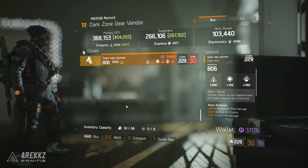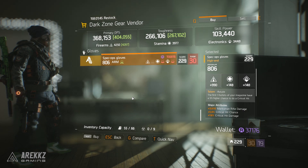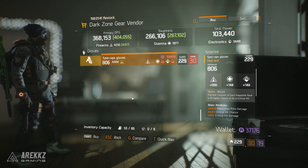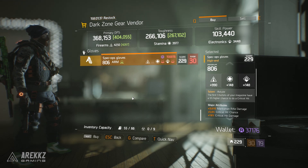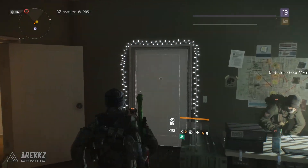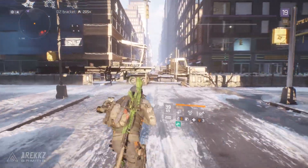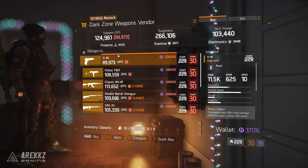Do bear in mind that in patch 1.5 there is going to be an increase in gear score to 256, so you might need to think twice before purchasing everything. But given that 1.4 is still active and we don't know when Survival is dropping, I'm still going to give these recommendations because 1.4 is in a really good place. Dark zone currency isn't that hard to come by anyway, so just keep that in mind. Moving over to DZO3 — this is where you go to get your weapons.